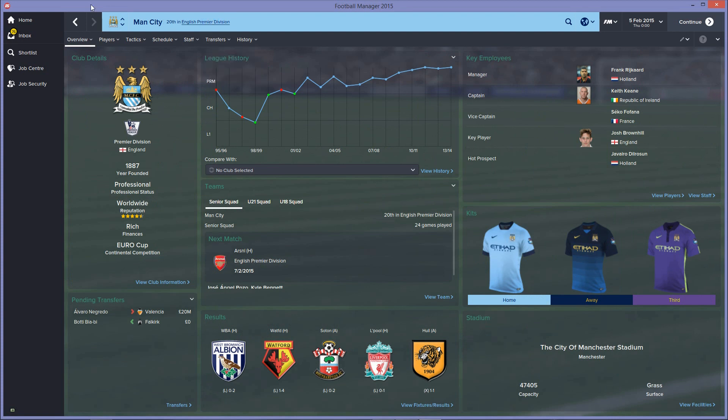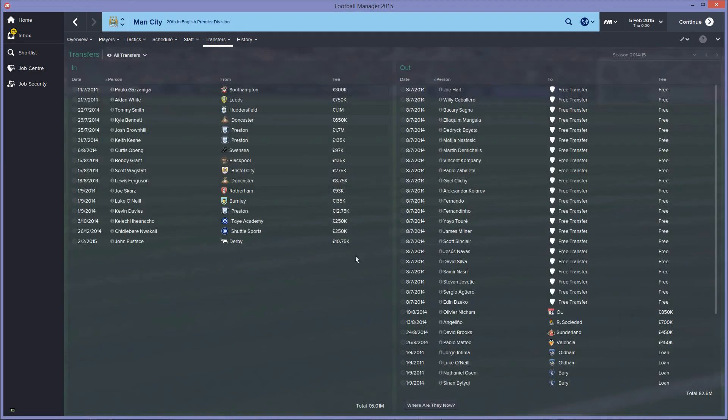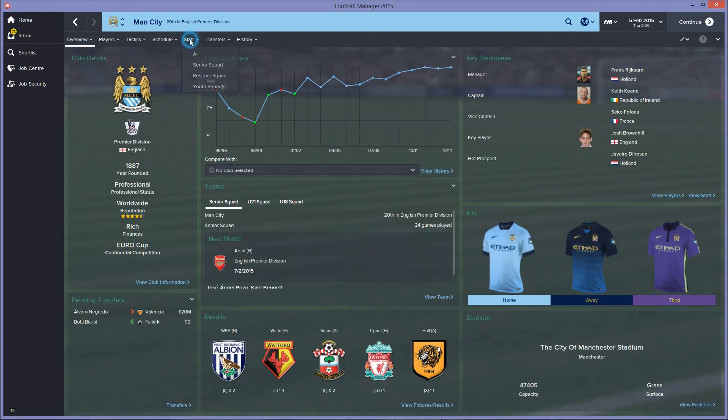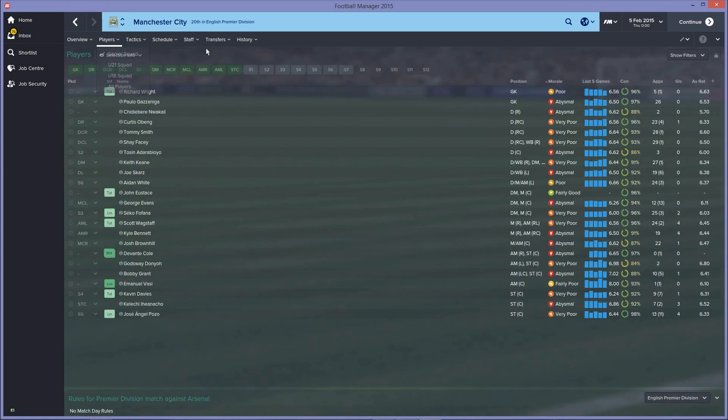Here we are in January — they're still bottom of the Premiership with 15 points and it looks like they're gone, as there haven't been any more significant signings. They paid money for a couple of players by the end of the window, and John Eustace came in from Derby for pretty much nothing at 35 years old. They've literally decided to spend no money whatsoever despite being rich. Frank Reichard is now in charge — they sacked Mancini early on.